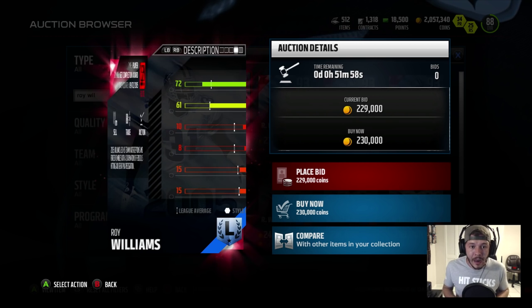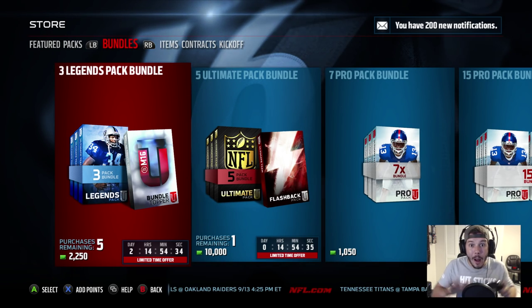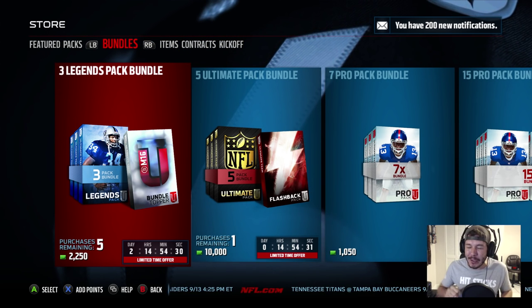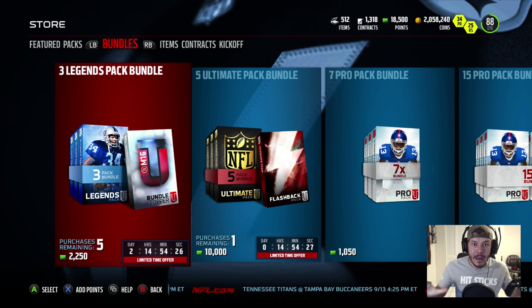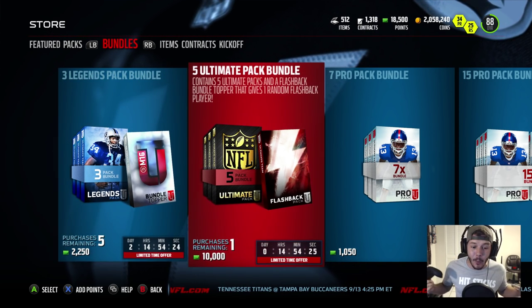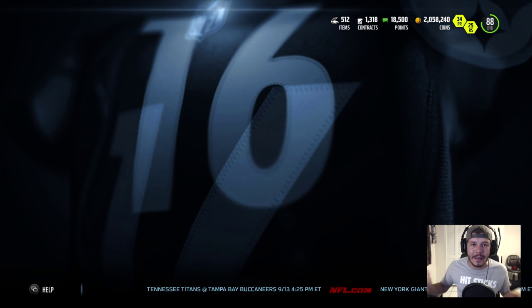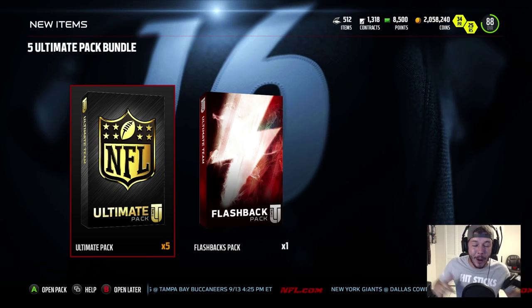He's got 72 catching as well. I definitely think I need to pick this card up. Now I'm putting everything on the line here with this five ultimate pack bundle. It could be the biggest bust or it could be the biggest coin-making pack in Madden so far. I'm going to go ahead and do it for you guys. A hundred dollars to open up this pack — it's going to give you a guaranteed flashback card as well. I'm pumped, I hope you guys are pumped too.